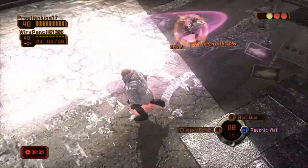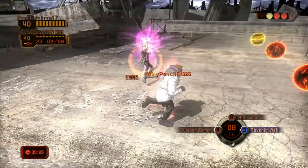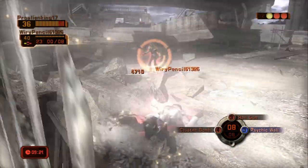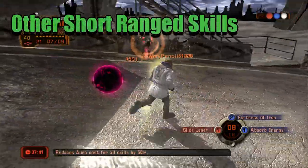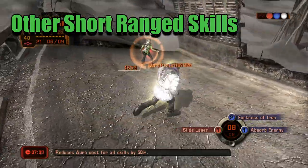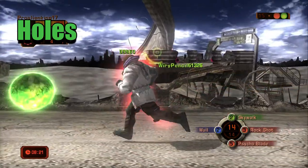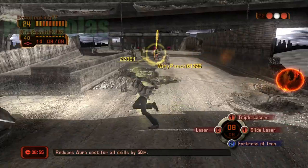Hey everybody, just wanted to make a quick video on how to avoid some of the more common attack skill types in the game without using a defense or your character's unique dodge — such as swords, non-sword short range skills, mostly key skills, holes, range, and some parabolas.